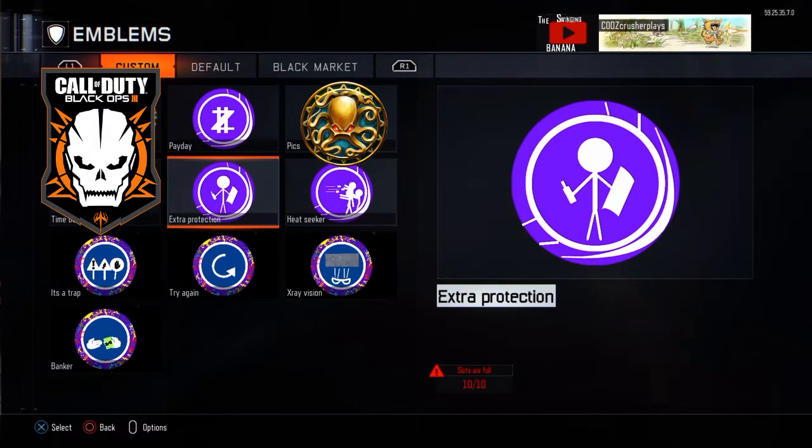Now we've got Extra Protection, number 5 on the list. This one increases the effects of all perks and doubles the effects of power-ups. So double points would be quadruple points — that would be the most spectacular thing ever. You have one extra hit on Juggernaut, your reload time is even faster with Speed Cola, and you run faster with Stamina. This one activates for 4 minutes — that's all there is to that one.